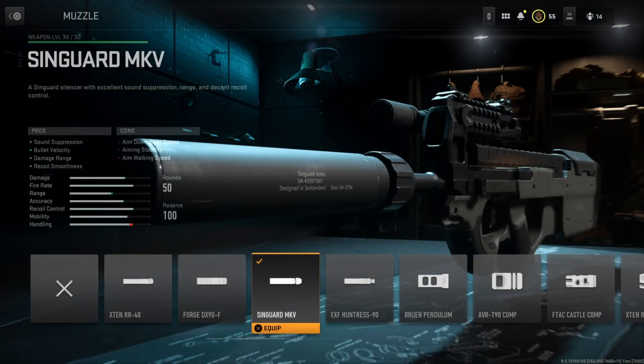Starting off with the muzzle, I have the Syngard MKV. This gives you a Sound Suppression bonus, a Bolt Velocity bonus, a Damage Range bonus, as well as a Recall Smoothness bonus. I have all my attachments on this class setup tuned, so I will also show my tunes. The key things here are the bonuses to the Bolt Velocity and Damage Range.